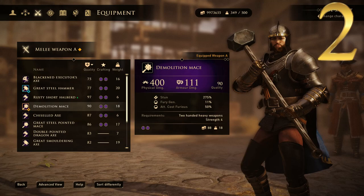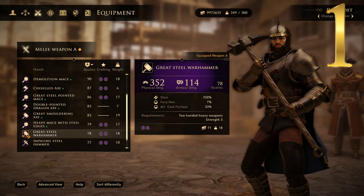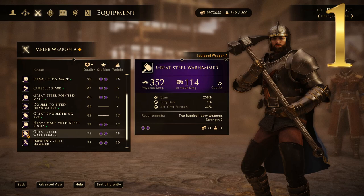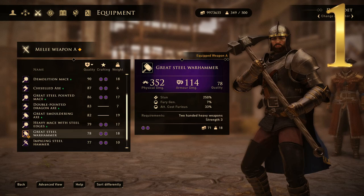At number 1 we of course have the Great Steel Warhammer. This one has a physical damage of 352 and an armor damage of 114, making it the highest armor damage of any tier 4 heavy weapon — these purple ones. Very cool looking in my opinion. Like I said, I prefer the one-handed ones, but this one has a very large head with a spike on the back and a spike on the front. Looks like it'd be very useful but also very heavy and very tiring.